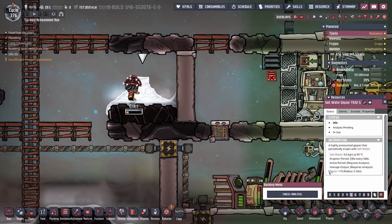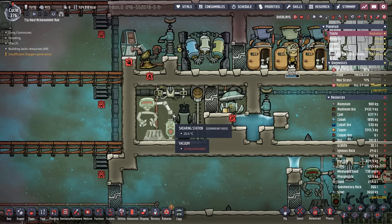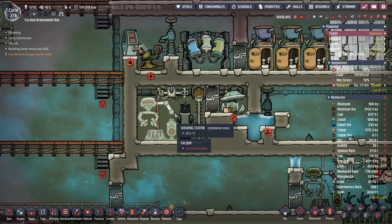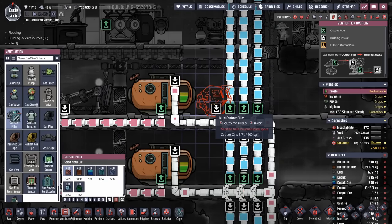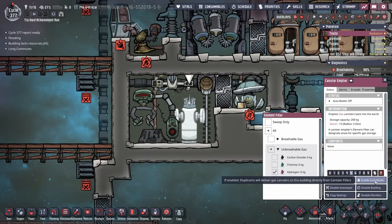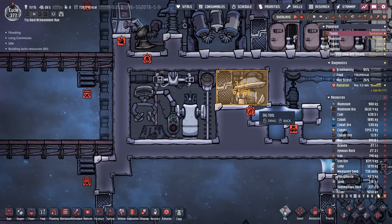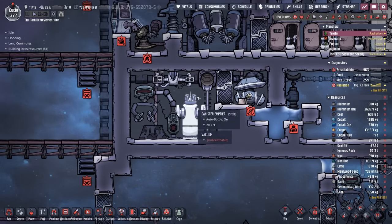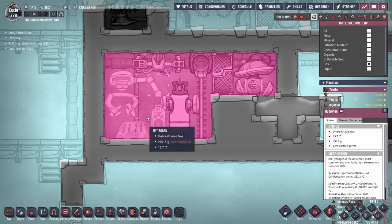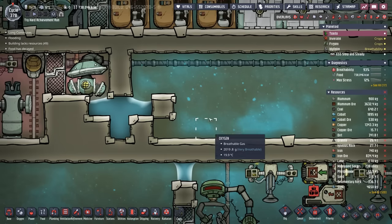When they're finished, we'll know the average output of all three of our geysers and finally have a good idea of exactly how much water we're looking at. We've also completely finished vacuuming out the shearing and starvation room for the Drekos, which means it's time to put some hydrogen in here before a duplicate decides to exhale while they're in here. This area here is perfect for a hydrogen collection point, and with one whole canister full, we'll select 'enable auto bottle' and they should drop off 25 kilos. Considering this room is 26 tiles, that'll put about one kilo worth of hydrogen pressure in here. So we're going to throw in two full canisters.